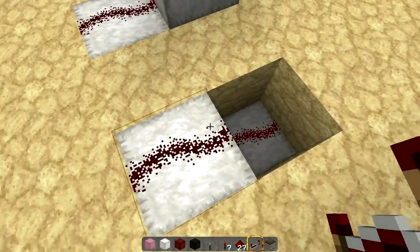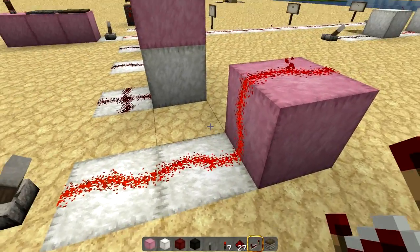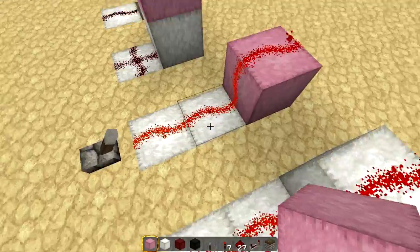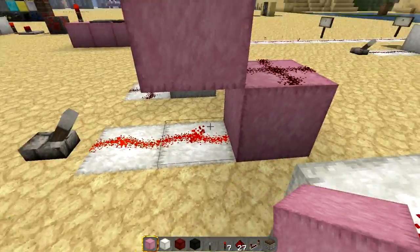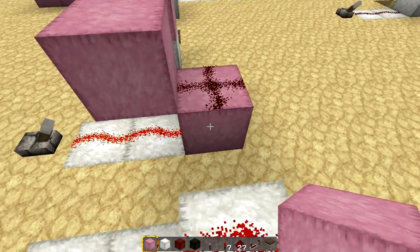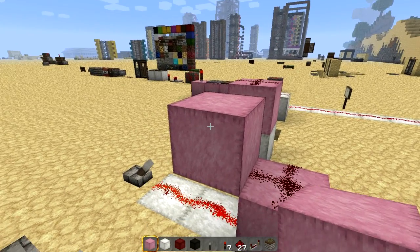Redstone wire can go up and down one block, but it cannot go up two blocks. If you were to place a block diagonal from the block that the redstone is resting on, you will get something like this — it will actually cut the power from this block to that block.